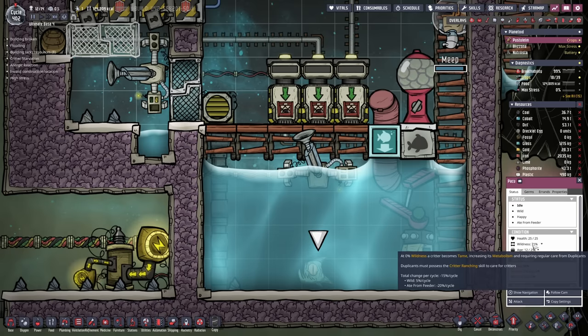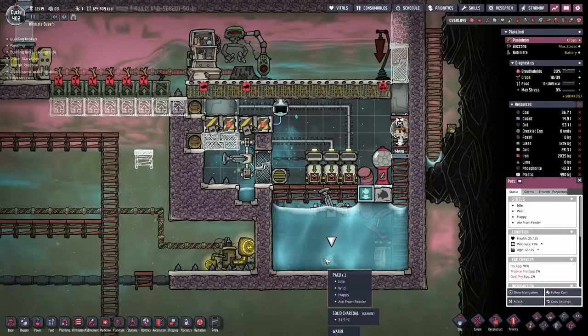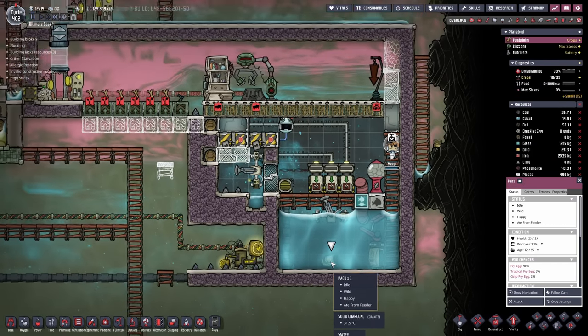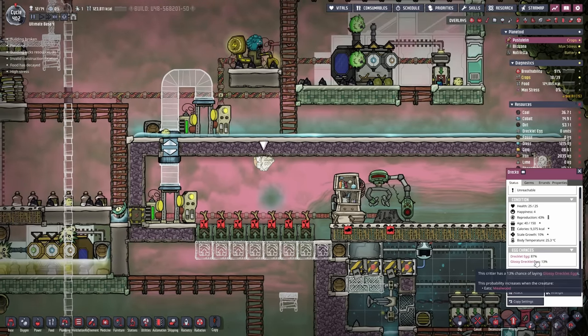The pacu is bound to lose about 15 to 20% wildness per cycle, and then whenever it lays an egg, the offspring will remember the taming status, so we can just continue from this point. Even if we don't tame this first pacu, we will be doing it with the next one.